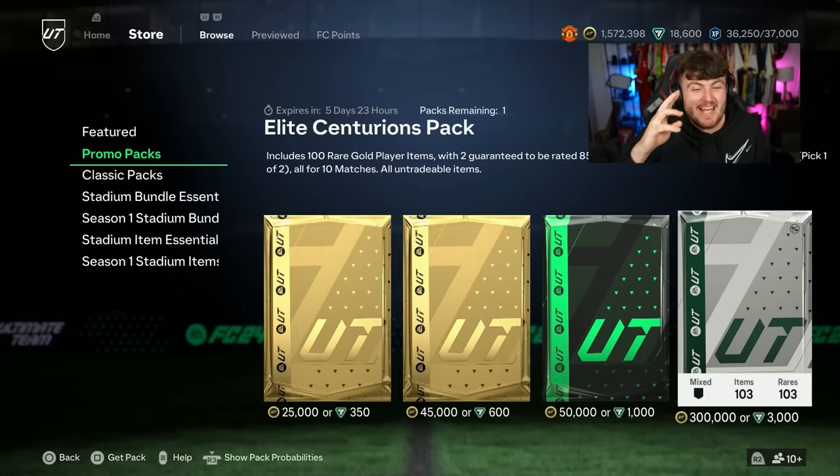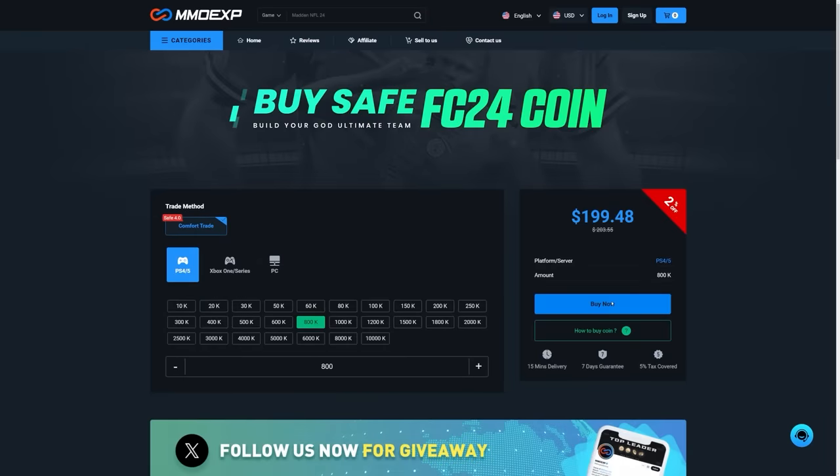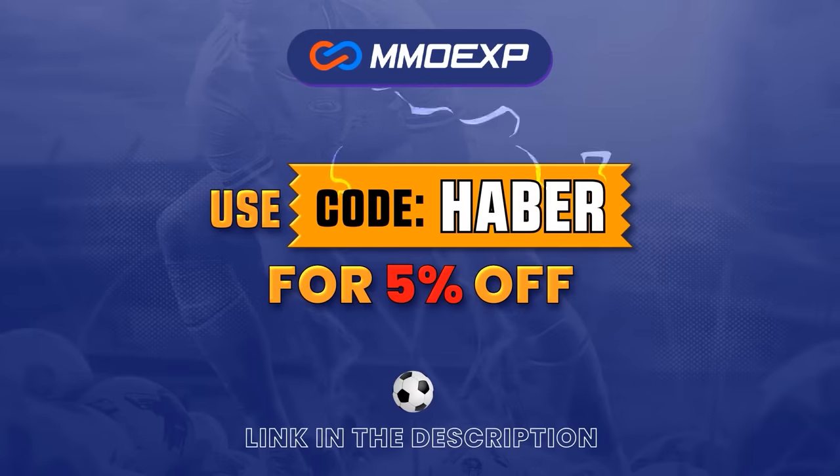EA dropped the 300,000 coin, 3,000 FIFA point Elite Centurions pack. If you guys are looking for cheap, fast, and reliable Ultimate Team coins, check out MMOEXP.com. Link in the description. Save 5% using code HABER.